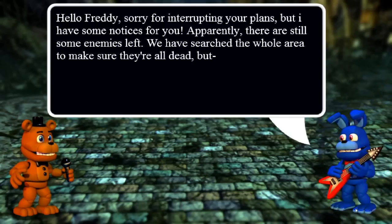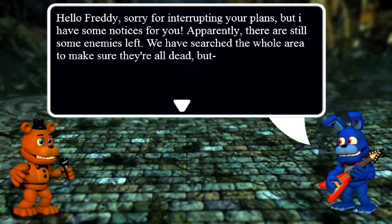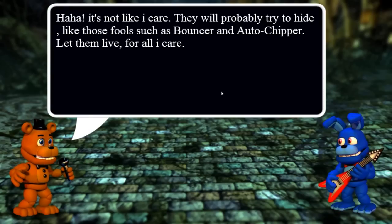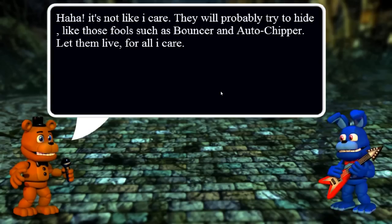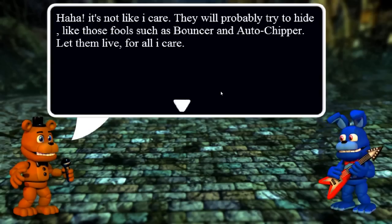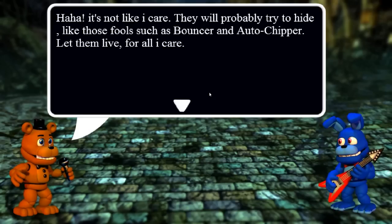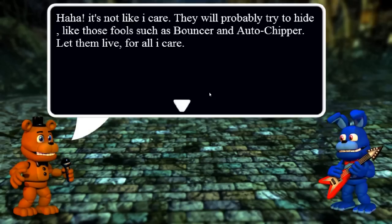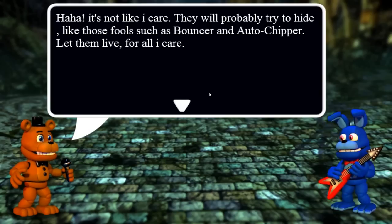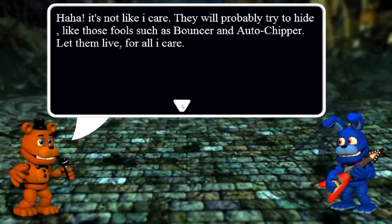Hello Freddy. Sorry for interrupting your plans, but I have some notices for you. Apparently, there are still some enemies left. We have searched the whole area to make sure they're all dead, but it's not like I care. They will probably try to hide, like those fools such as Bouncer and Auto Chipper. Let them live for all I care. Right, Freddy — straight off the bat, zero chill here, dude. He wants to kill us.